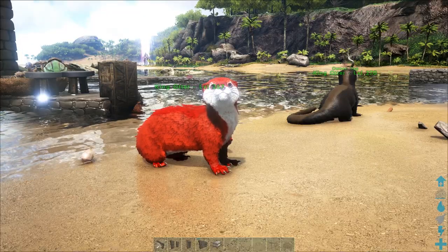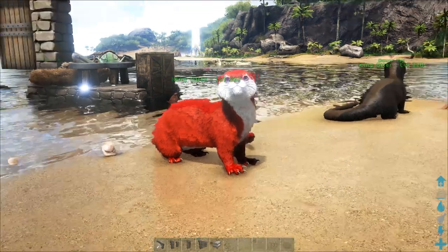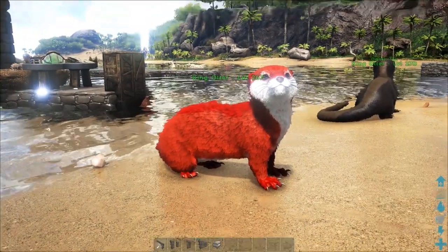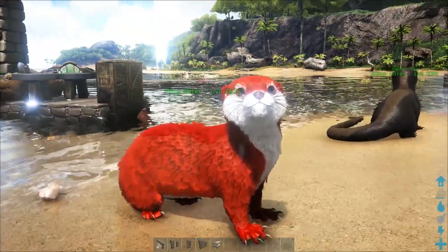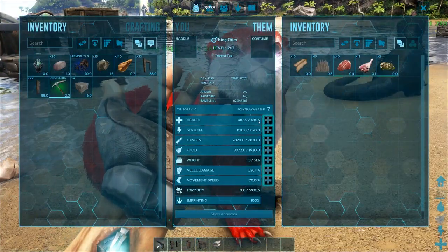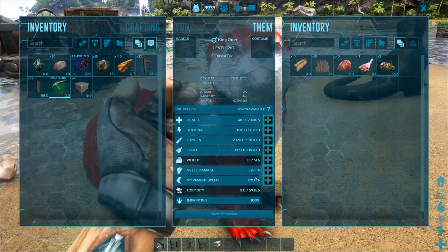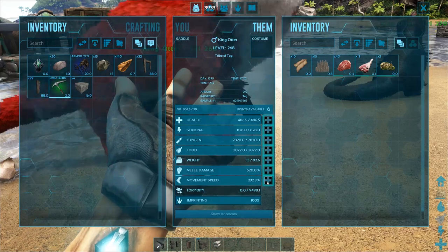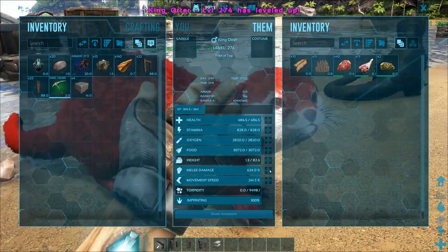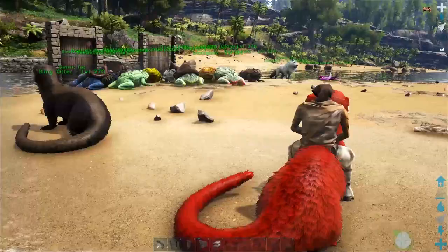Ladies and gentlemen, we've got ourselves a super otter! I keep saying beaver — super otter, the beaver killer. We've got one fully mutated. I don't want to spend too much time on mutations because I want to actually go out and test this thing. We do have 100% imprinting, and I want to boost the movement. We've got 232 movement speed now — we need to go test this thing out, especially with the melee damage and everything.